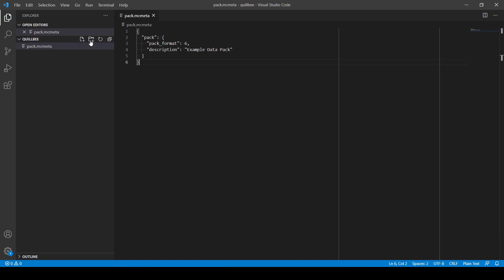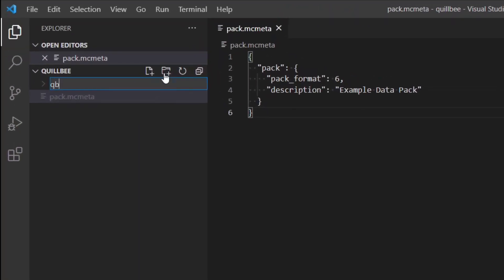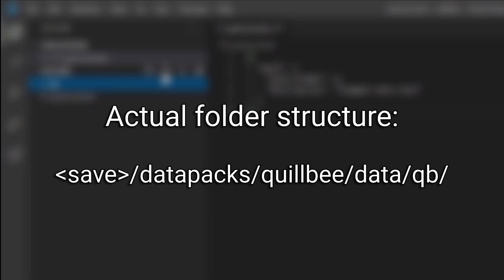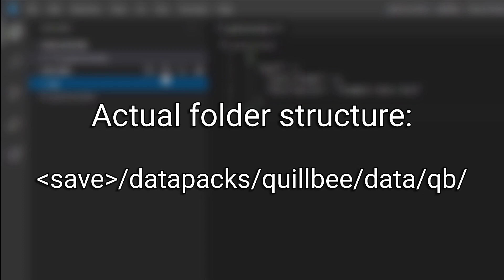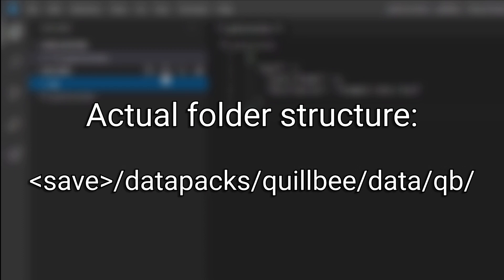For the purposes of this video, I'll call my namespace QB. One thing I actually missed when I was recording these clips of VS Code is that the namespace needs to go inside another folder called data. So if your datapack doesn't seem to be working, it might just be that you have the wrong folder structure, so do double check — and again I'll put everything you need in the description.